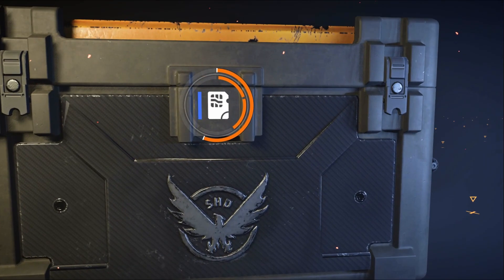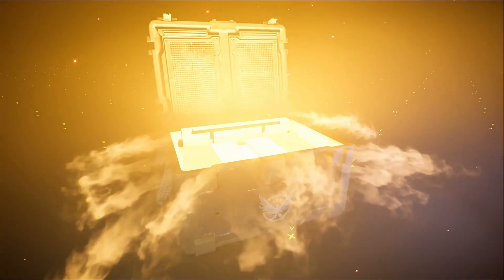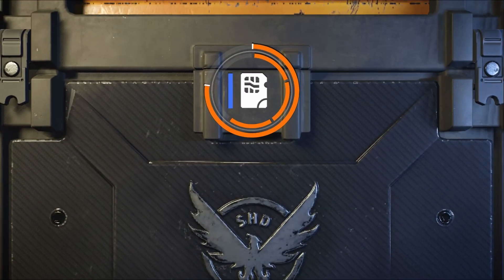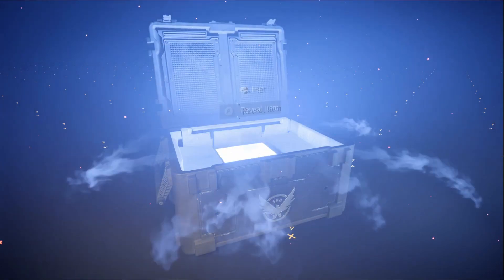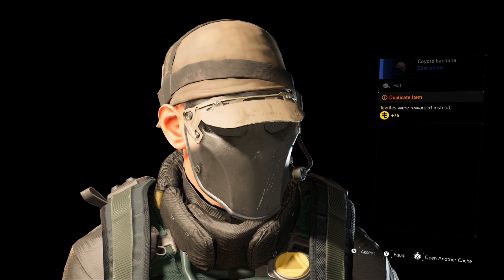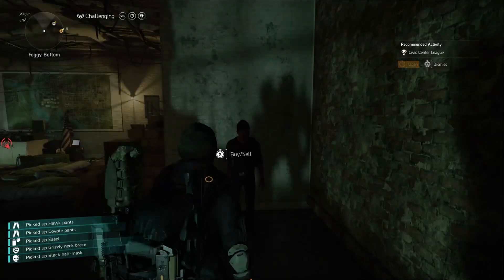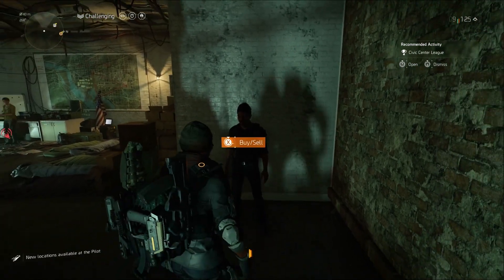If you get a duplicate, it gives you textiles for that duplicate. This one is not a duplicate — that's cool. Here's a duplicate: if you already have it, they will give you textiles. That's how you get the textiles, and then you can come and spend them here every single week.